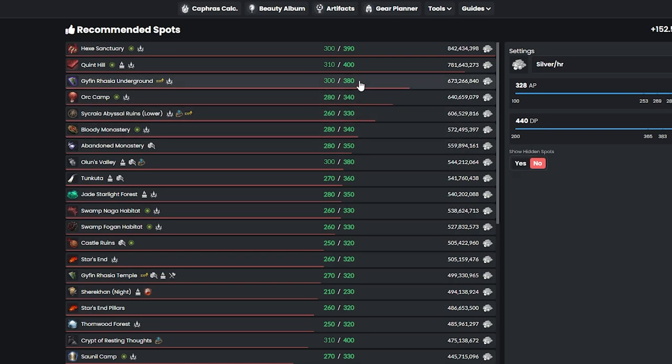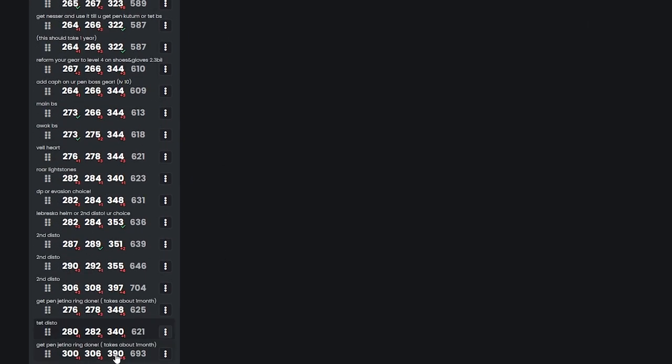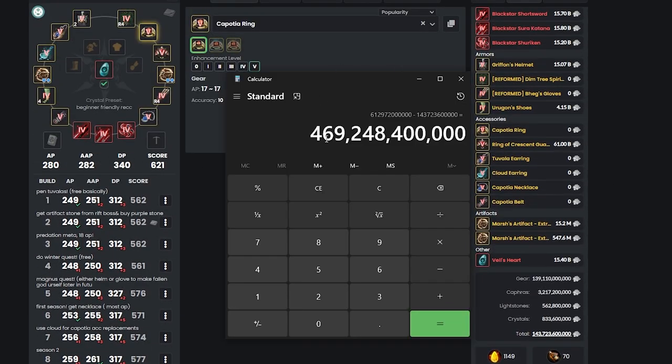You don't even need more than 340 DP at this point, because to go to Guyfen, Quint, and Hex, you'll need about 40 more DP. To make 280 AP and 340 DP it'll cost around 100 to 143 billion. By comparison, reaching 300 AP and 390 DP costs about 612 billion — that's 469 billion more just to start grinding Hex.